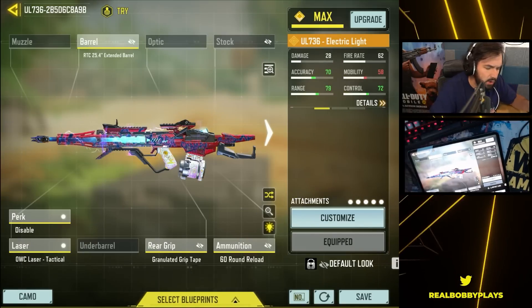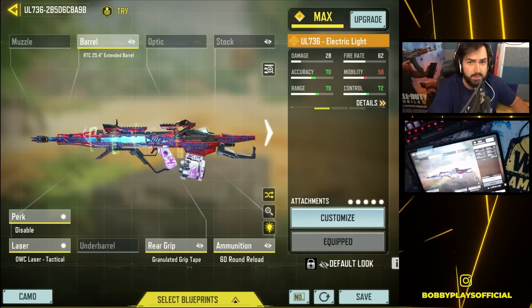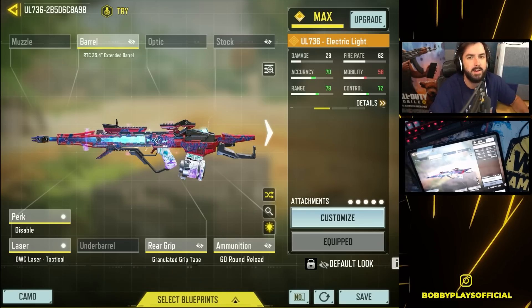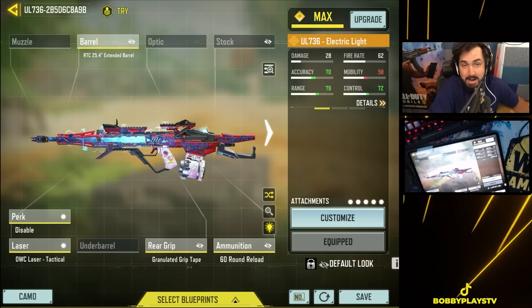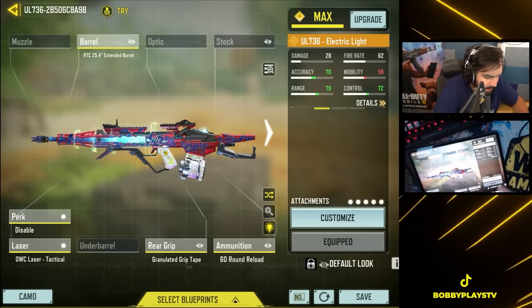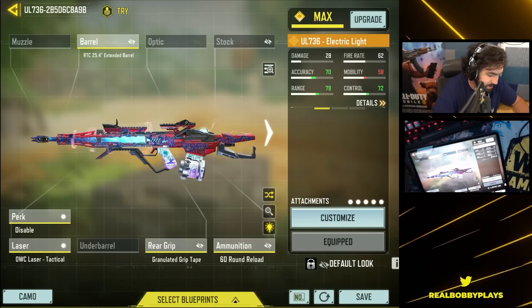A lot of people say you don't need to run a suppressor on it, and while I do think the suppressor adds a lot of value, I figured we would try a build without it. One big downside — and really the only major downside of the UL 736 — is it doesn't have great bullet spread accuracy. So basically, everything in this build contributes to bullet spread accuracy in some way.